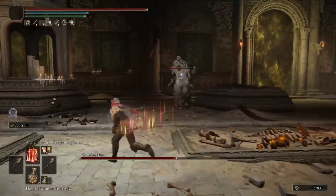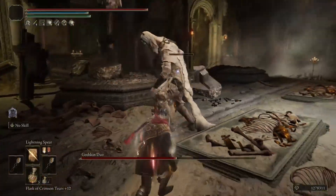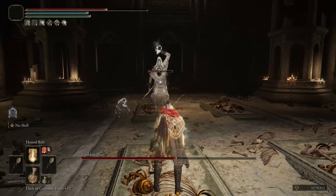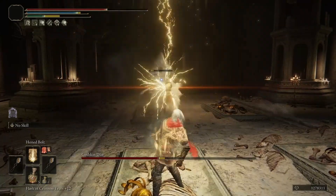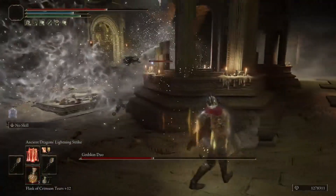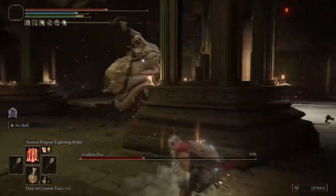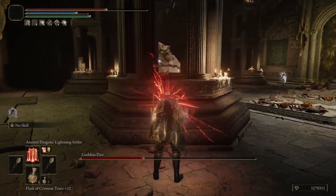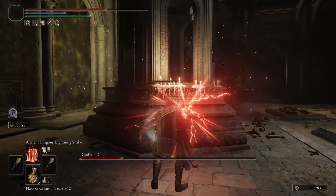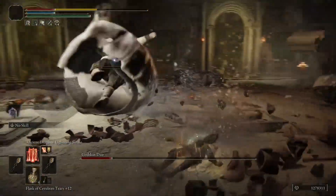Now for the downsides: the main issue is long cast times. However, you can substitute the red lightning strike for Lightning Spears — charged, they do incredible damage — or Honed Bolt, which you can spam repeatedly. I tested it against the Godskin Duo and destroyed them pretty quickly. Honed Bolt is very fast and doesn't cost much FP, so you'll mainly run out of stamina. Your backup swords also help a lot when you need to be quicker.